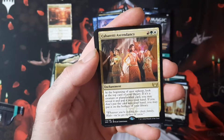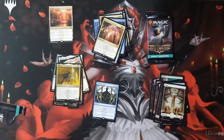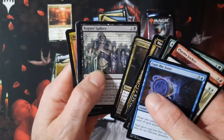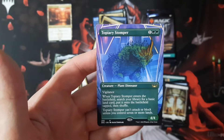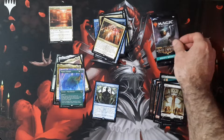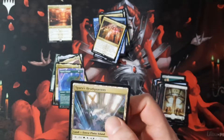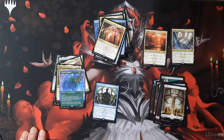We got an Ascendant there — the Cabretti crime family. I still haven't read the little card you get in the box that explains what the five crime families do. But I see something back here. We got the stomper — Plant Dinosaur — and I guess that would be an extended art version of that. Pretty cool. Four/four with vigilance. After this we're opening the collector box. We're going to end with a Triumphal Arch, so only two triumphs from this box. Not bad — this is probably one of the better draft boxes from the case. We'll be back and jumping into that collector box next.